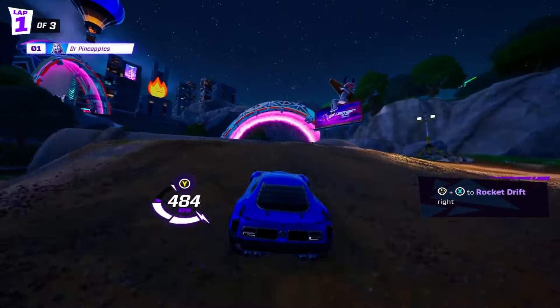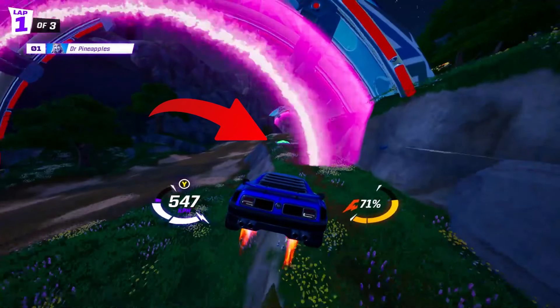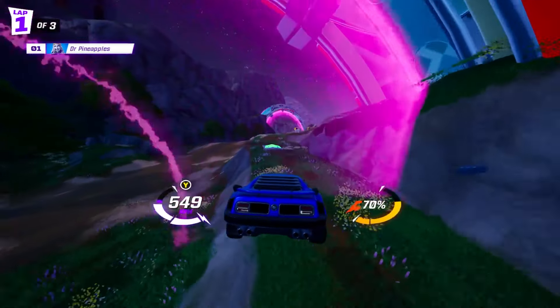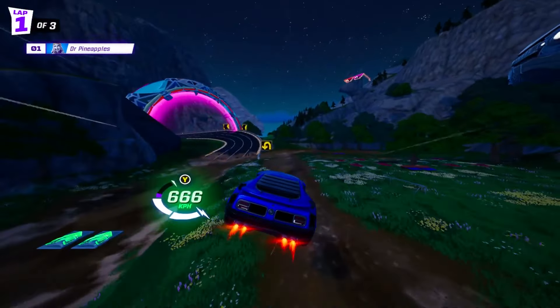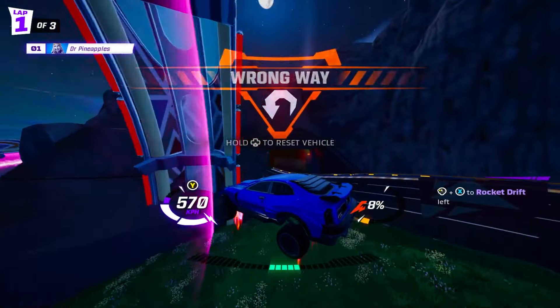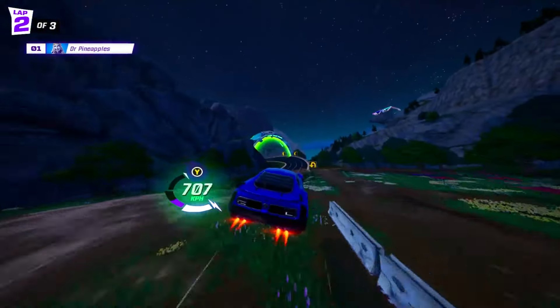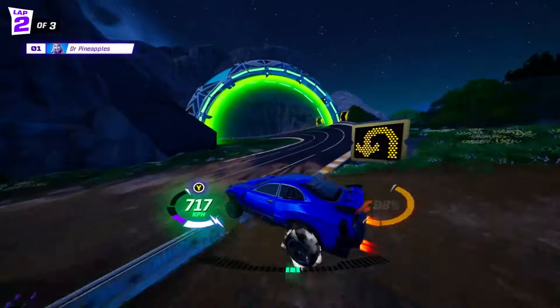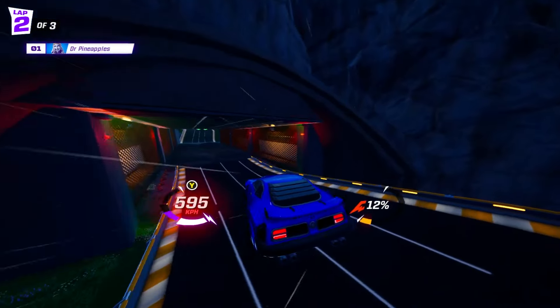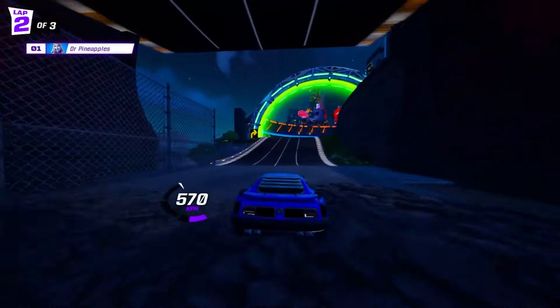A little bit further down the track on Jackrabbit, you will see a booster on the right side off the track. Hit that boost pad, continue off-road and then begin to drift and then jump — you've got to jump pretty soon here. If you do this correctly you will cut a massive corner, allowing you a lot of time to get ahead. I found it's a lot harder to actually hit this landing, so if you struggle once you get to the other side, just activate a boost.